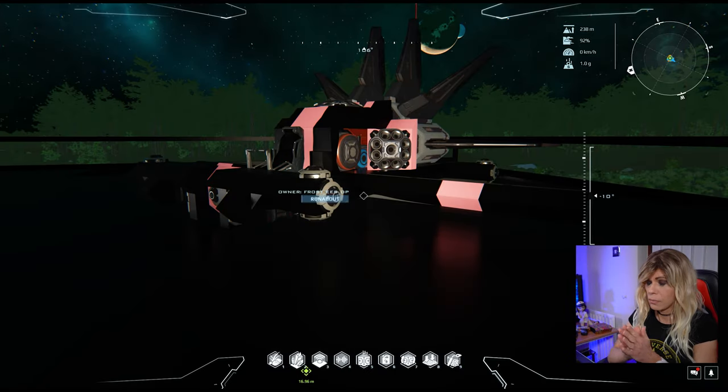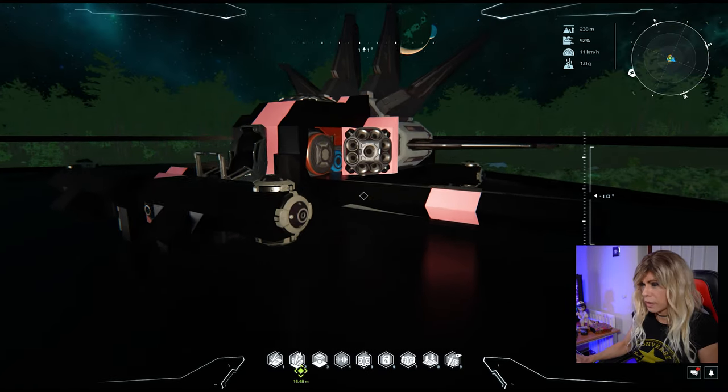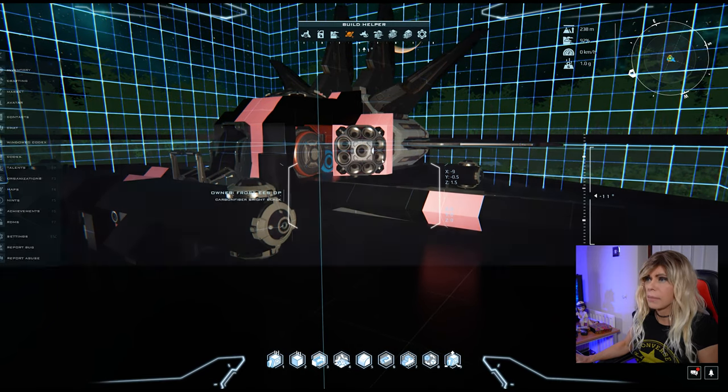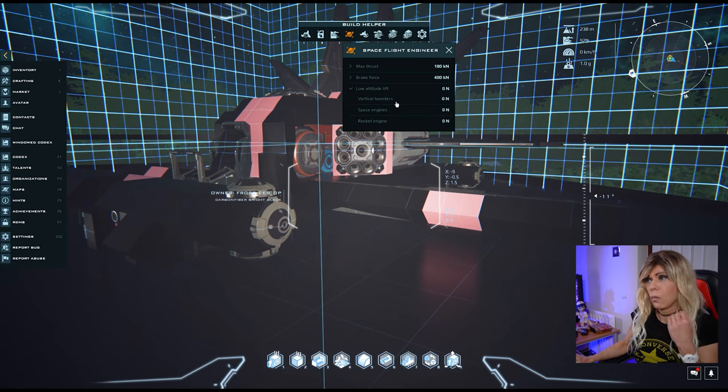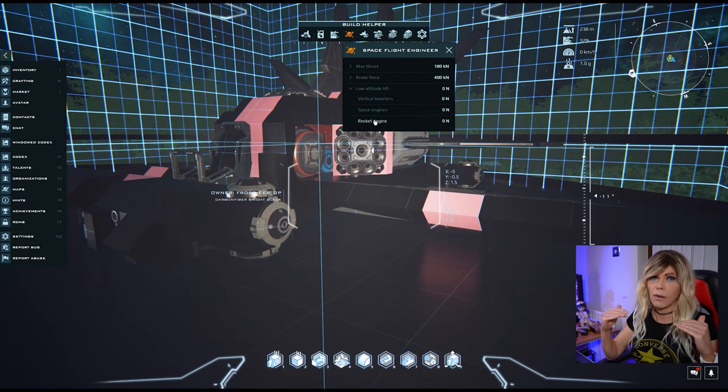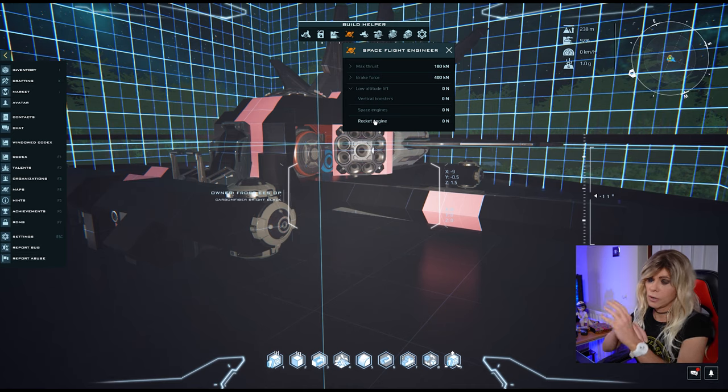Just before we take off, a couple more things to cover. If we go into build mode and hit the Tab key, the build helper says 'insufficient space low altitude lift.' For this kind of ship that is normal. We're not using vertical boosters or rocket engines — space engines don't work in atmosphere. We're going to fly into space using our wings and atmospheric thrusters to build up enough velocity and lift during the transition period between atmospheric engines working and space engines kicking in.